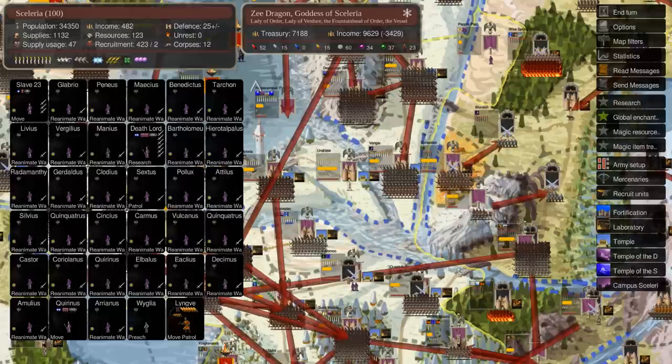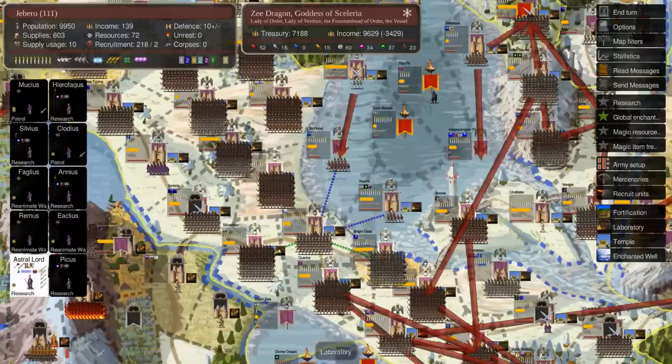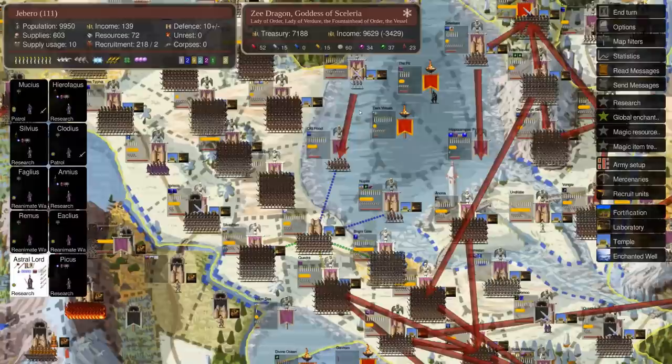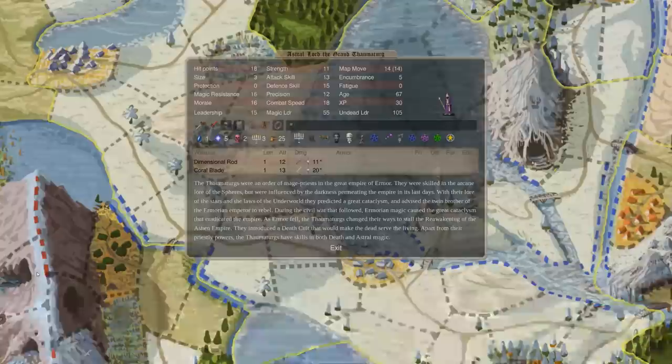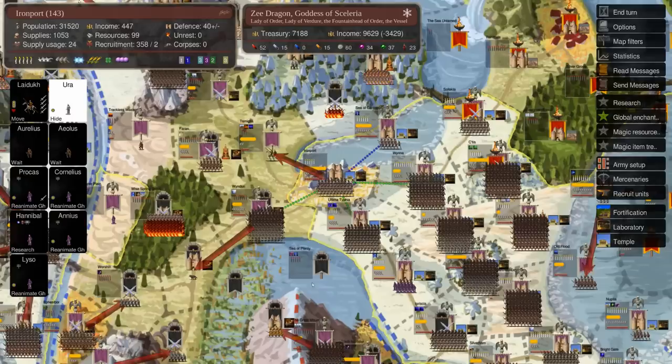I've got a ton of dudes here in my capital, so I'm going to get some of them out. I already moved my Astral Lord out last turn, because with Arcane Nexus, especially on a kind of weak dude — I do have Twice Born, Ritual of Returning, and other stuff on him — getting him out of my capital is another way to ensure they don't target my capital with some spell and take him out. He can get up three more paths, up to Astral 8, but that's not quite high enough to cast Wish yet, which I do want to do. I'm probably just going to have to empower him.